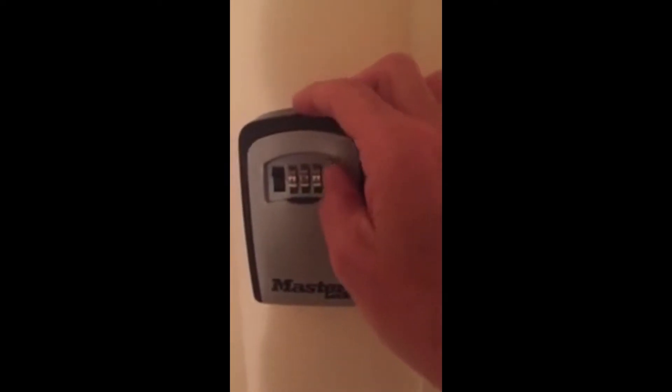Once you reach the door to flat 15, you will see a master lock on the left hand side. Just turn the tumblers to the code that we've already been sent. Inside the box will be the key to the front door, and that can just be used to easily enter the flats.